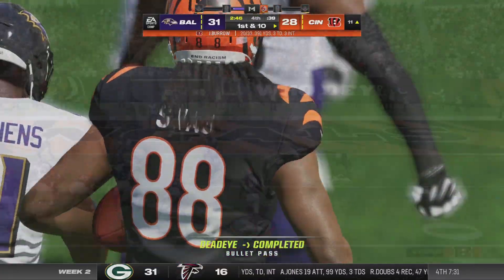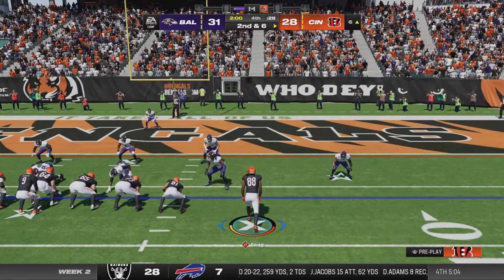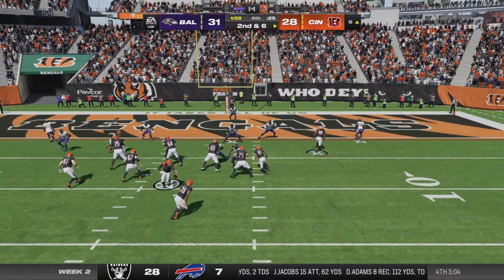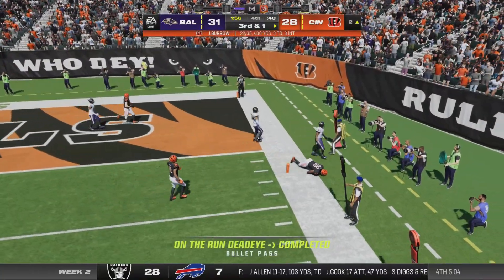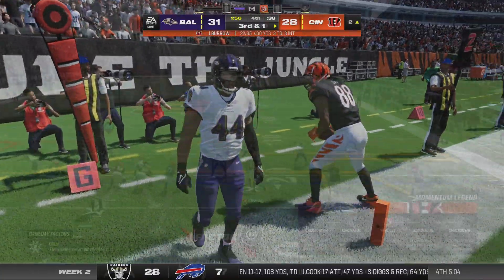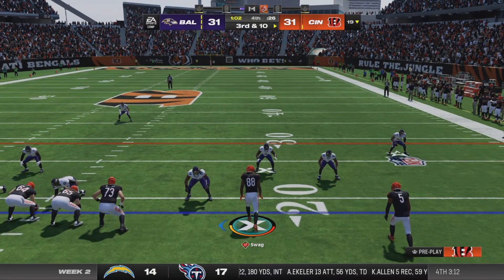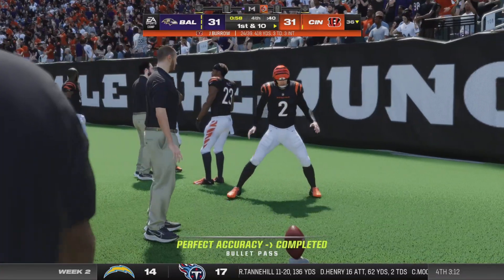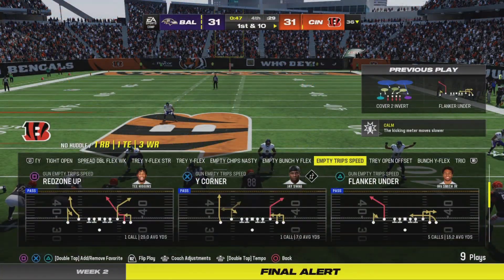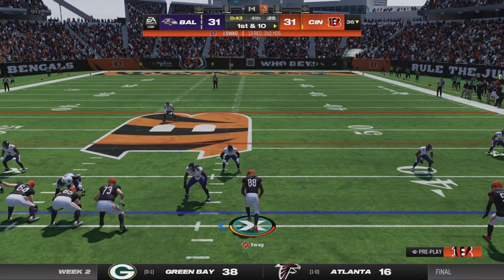Quick throw — that's complete. Second and six coming up. Burrow now off the bootleg, that's caught at the two and he takes it to James. Got to get back into focus here, get the first down — that's what's final to them. He's got his target, that's complete, and he is going to have the Bengals' first down as they're able to get the third down conversion.